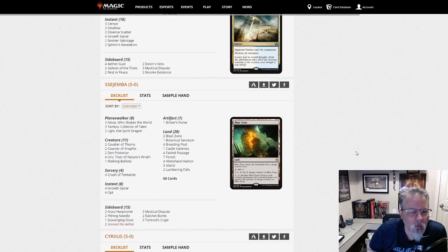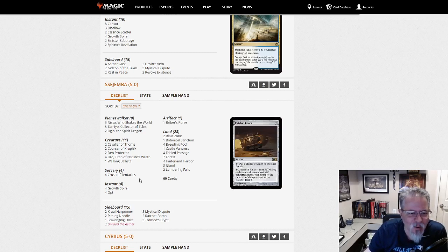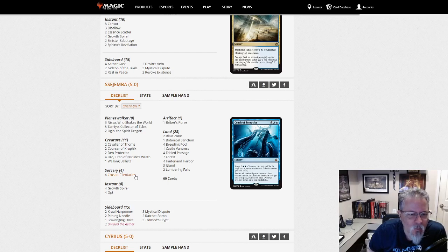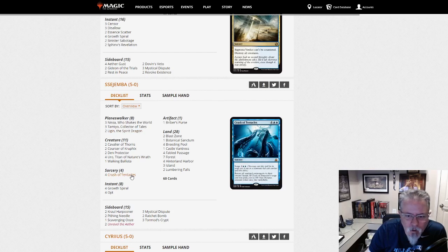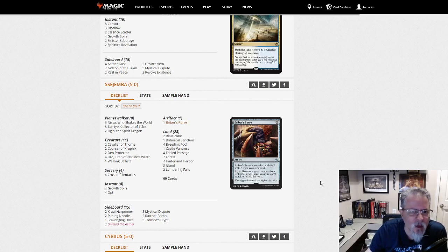S. Ajimba with a Crush of Tentacles deck — nice, I have not seen that card in a bit. My son loves this card, we've tried to make this work so much. We've got Coursers, Nissa, Tamiyo, Ugin, Briber's Purse. This is a fun list — I like this. I've got to show this to my son, he's going to love this. We may have to try to build it — I think we've got everything in it, maybe we don't have the fourth Uro.